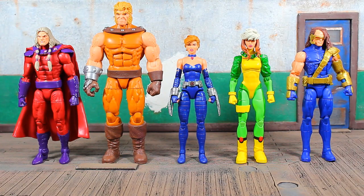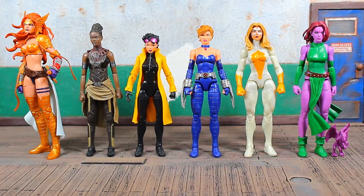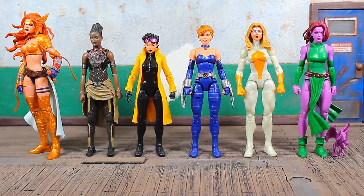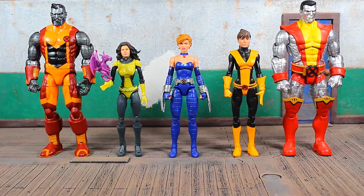Size comparisons: here she is next to her wave mates reviewed so far — Magneto, Sabretooth, Rogue, and Cyclops. And here she is next to some random female Marvel Legends figures: Angela, MCU Shuri, the Jubilee Build-A-Figure, Moonstone, Blink, and the old Toy Biz Lockie on the far right. Lockie wasn't depicted in the AOA universe, but we often see him attached to Kitty Pryde. And here's the old Toy Biz Kitty Pryde for comparison.